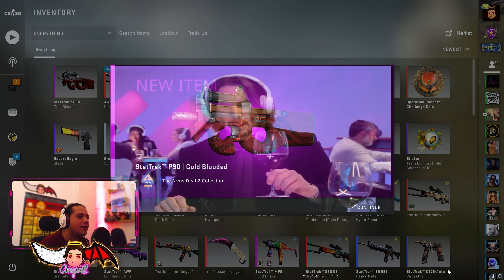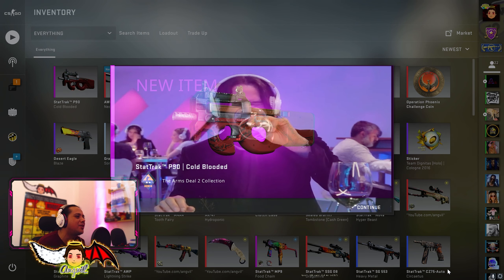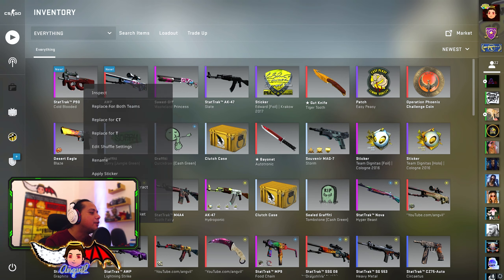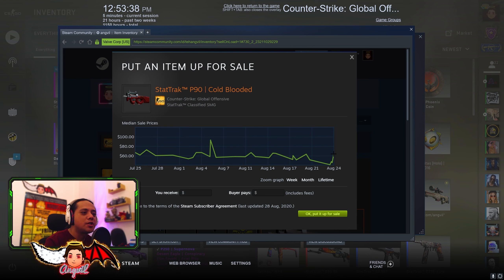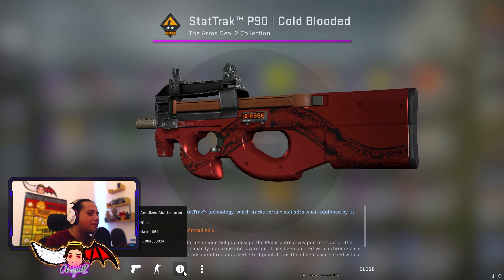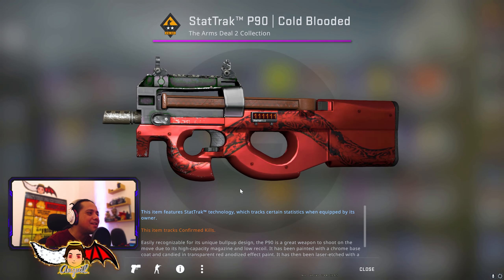Come on! Oh! Cold-Blooded P250 - P90, man. I can't even say. My brain is just dead, man. We lost $200 with this TradeUp. How much is this skin worth? $64. So I just lost approximately $190. That is a big rip, man. I'm definitely gonna equip this though. Look at the float - 0.004. A 0.004!